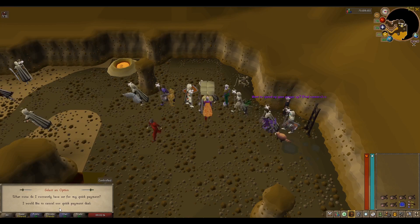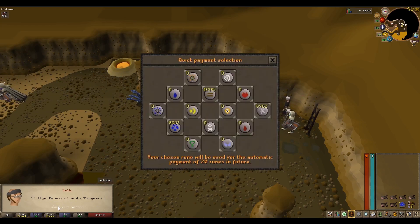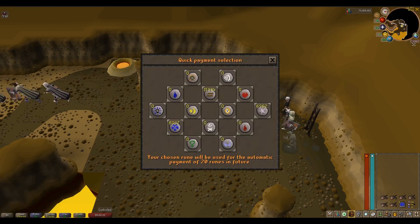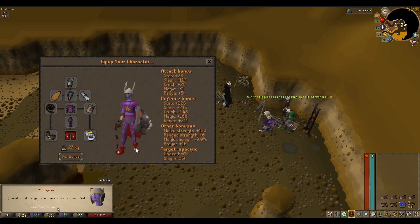There is a bank near the altar, but it's a little different to normal banks. You have to pay 20 runes of your choice to use the bank, and that's every time you use it. If you're going to do ZMI, I suggest using mind runes because they are the cheapest.